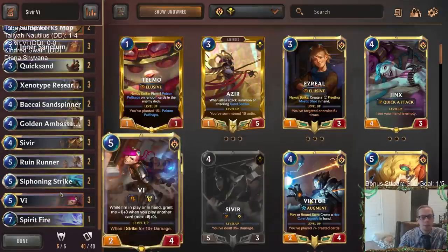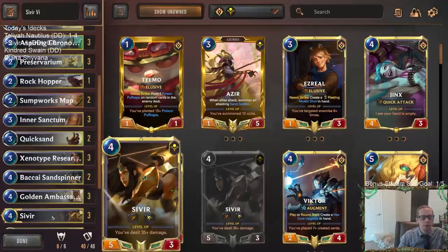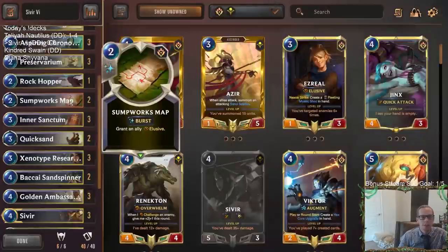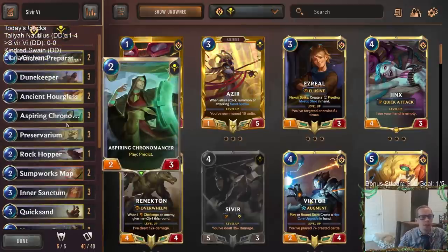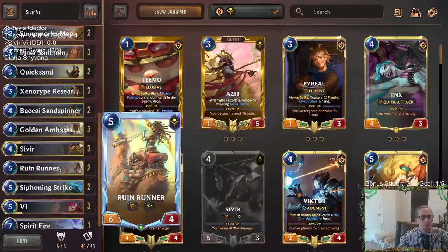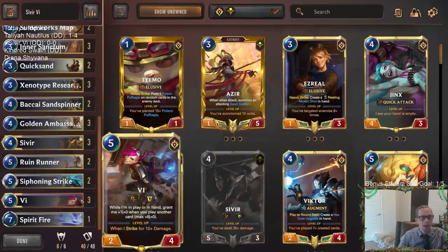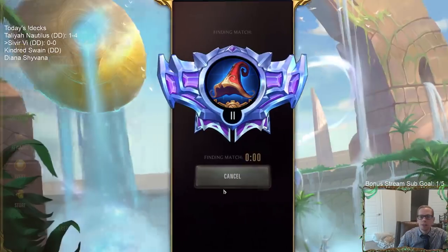We're also buffing our champions with Siphoning Strike. The other Piltover and Zaun card we're playing is Sumpworks Map, because it can grant Elusive — a great keyword. If we give Elusive to Sivir, whenever Sivir attacks all our attacking allies are going to have Elusive. We can also give Elusive to Vi, and if Vi is like a 10-power champion — which happens all the time — that's always really strong. That's basically the finishing touches: leveled-up Sivir or Vi, more keywords from Inner Sanctum, and Sumpworks Maps on them. Let's go play our five ranked games.